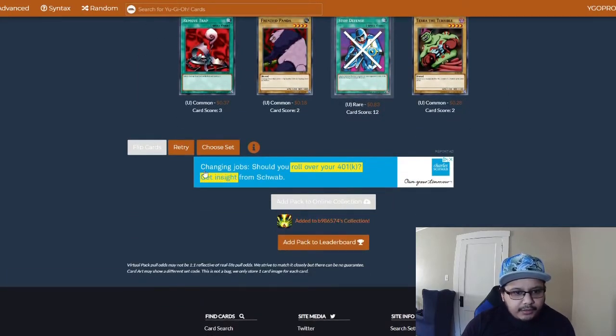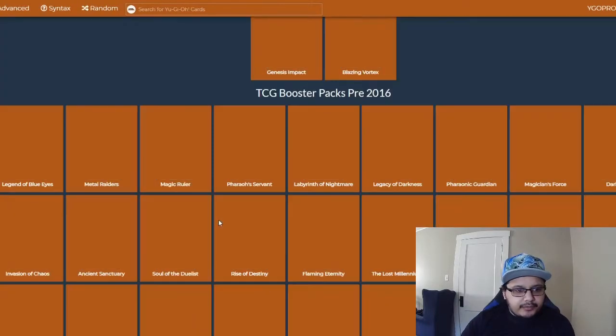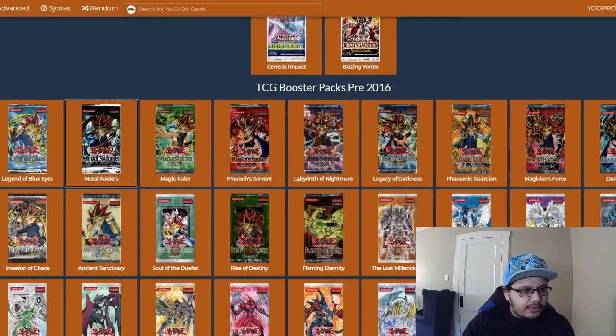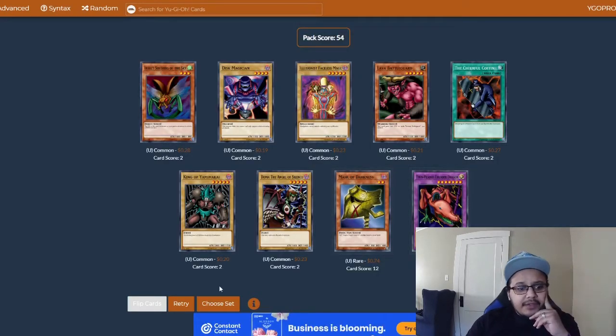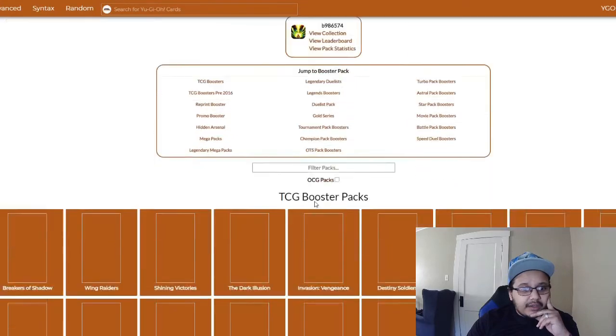Nothing too bad — we're looking for just power cards at this point, like two, three, four, five-star monsters. Yes, Labyrinth of Nightmare — it's the last one we get. We need power cards. Twin-Headed Thunder Dragons is really nice because we have Thunder Dragons and Polys, so we could always play that as a nice beater.